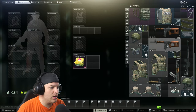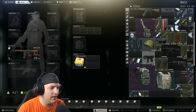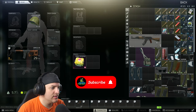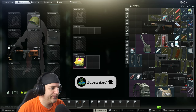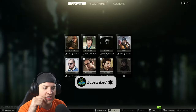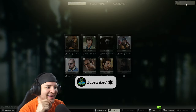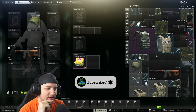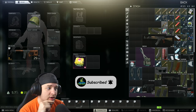So for gear, we're going to use this — don't really need much — put this on just in case, maybe some glasses. I don't really need much else. I think we can risk it without the armor and potentially losing our only armor that we have.